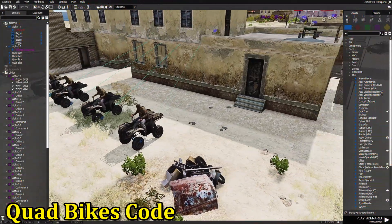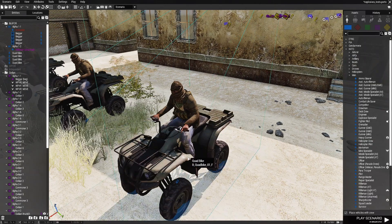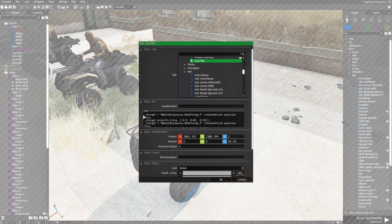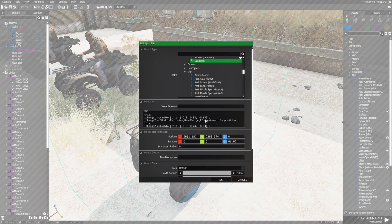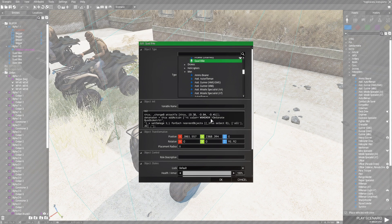Starting with the quad bikes: you have a normal quad bike with a civilian, gave him some clothes to wear to make him look like a suicide bomber. In the quad bike itself, these codes attach demo charges and explosive charges to the position of the vehicle — you can see demo charges are created at the vehicle position and then attached. There's an add action set up with the wording you see in the menu — 'detonate quad bike' — but it's specifically set up for the quad bike; otherwise it won't work for anything else.